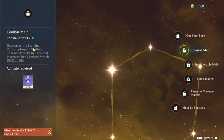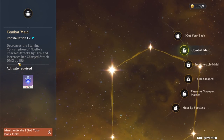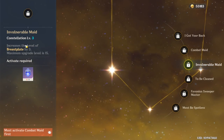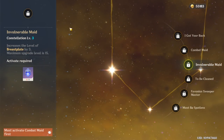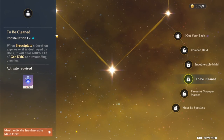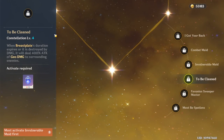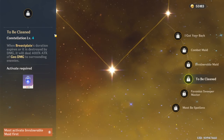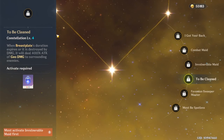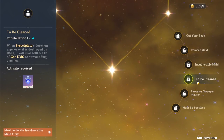Constellation 2 decreases the stamina consumption of Noelle's charged attacks by 20% and increases her charged attack damage by 15%. Constellation 3, Invincible Maid, increases the level of Breastplate by 3. Constellation 4: when Breastplate's duration expires or it is destroyed by damage, it will deal 400% attack as Geo damage to surrounding enemies — pretty simple. You pop your E shield, and whenever it goes away, boom, AoE damage, whether it's destroyed or it just expires.